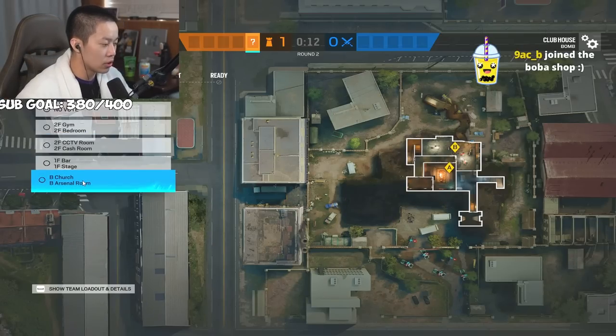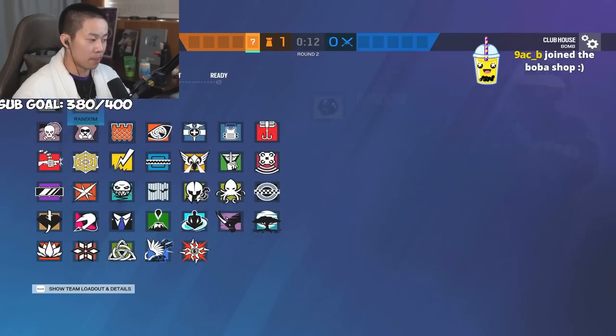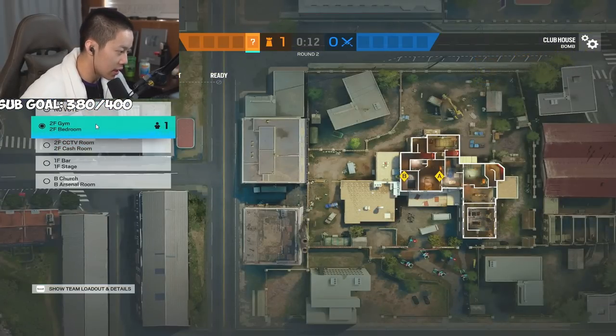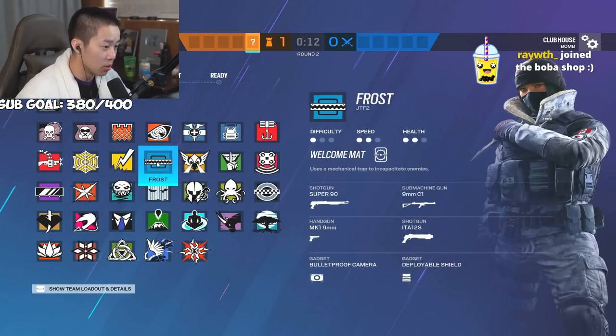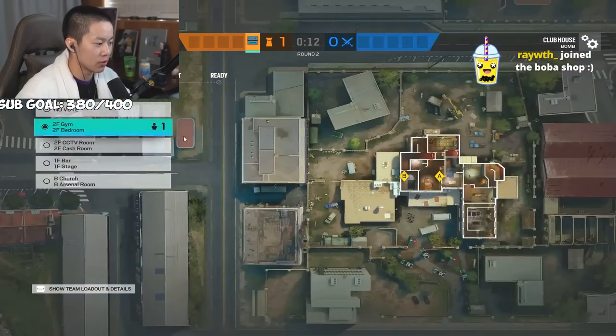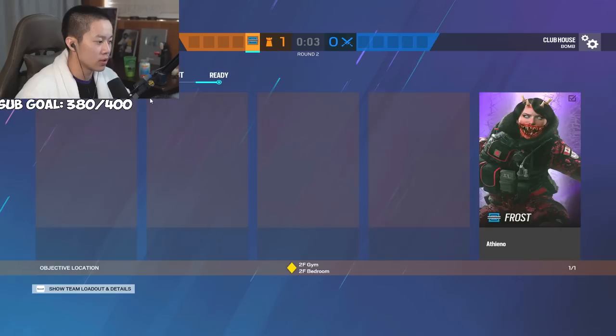After you win basement, go gym next. Like I said, don't go CCTV again because it's just too default of a site anymore. It's usable but you have a better chance of winning the other ones. Let's go ahead and set up with Frost.